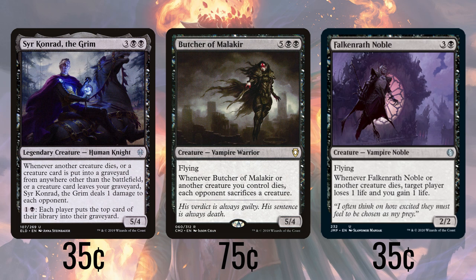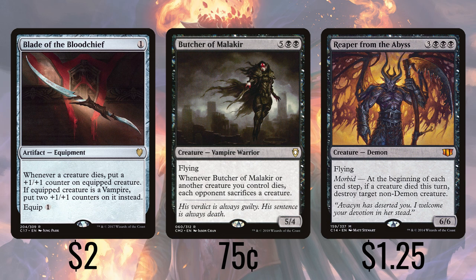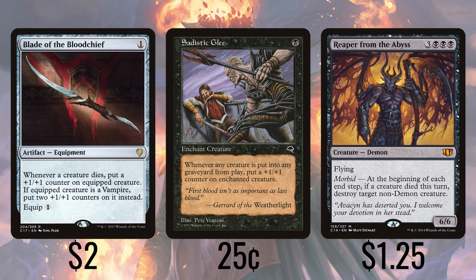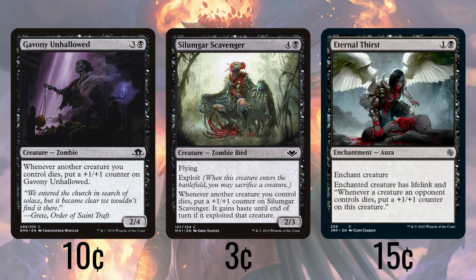Butcher of Malakir has each opponent sack a creature any time one of our own creatures dies, which is going to happen a lot. A similar effect comes from Reaper from the Abyss, which lets us destroy any non-demon creature at the end of each turn in which a creature died. We also have a collection of cards that either make creatures get bigger as stuff dies or are themselves creatures that grow when things die, starting with Blade of the Bloodchief, which puts a +1/+1 counter on the equipped creature any time something dies — if that equipped creature is a vampire, it gets 2 counters instead. Sadistic Glee is almost the same effect but as a 1 black aura and doesn't double up for vampires. Eternal Thirst is an aura that gives a creature lifelink and the ability to get a +1/+1 counter when an opponent's creature dies. Gavadin Hollowed and Silumgar Scavenger both get counters when our creatures die, except the Scavenger has flying and can let us sack a creature when it enters in order to give it haste.